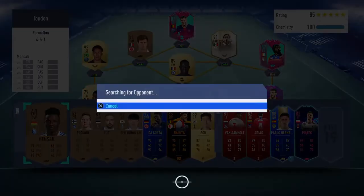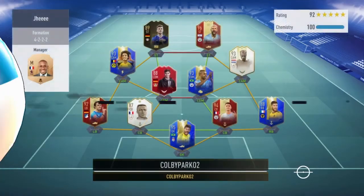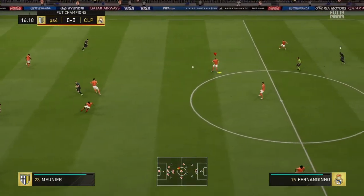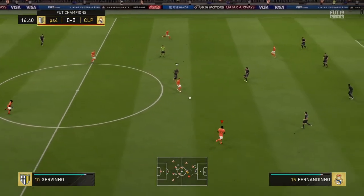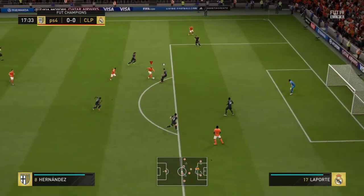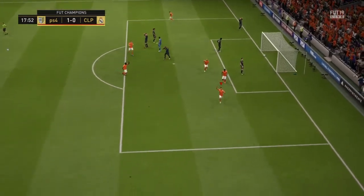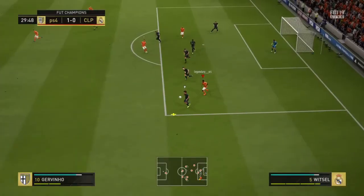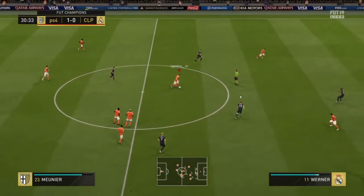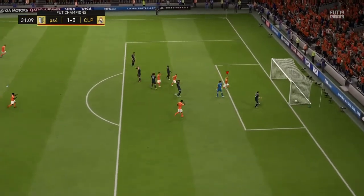This is my team and I'm going to show some Fut Champions match examples so you can see how the formation works. The opponent tries to clear the ball with the goalkeeper. Munier to Neymar, creating the opportunity, passing to Neymar again, to Hernandez with that beautiful turn, and Neymar finishes — 1-0 for me. A beautiful attack with almost everybody getting involved. He tries to clear again, then Baluta to Hernandez who turns and scores a lucky goal — 2-0.